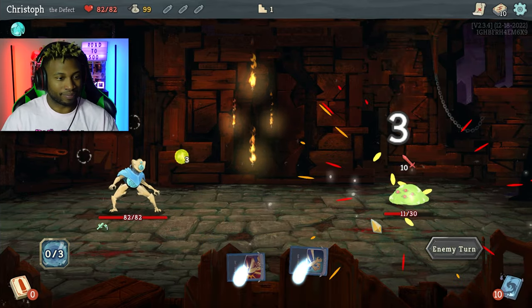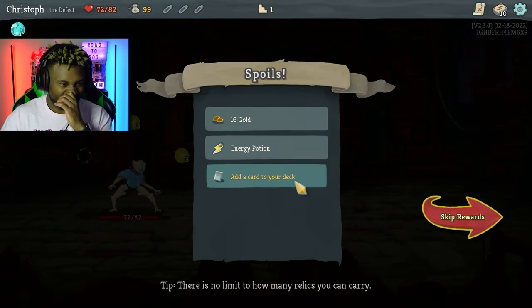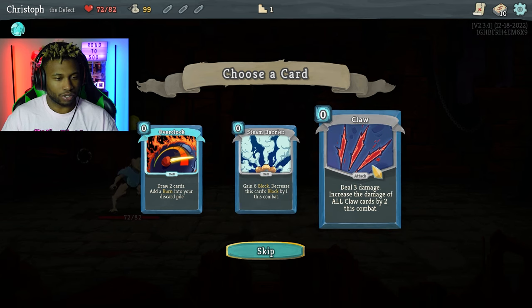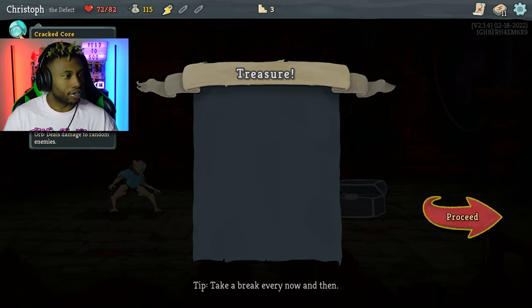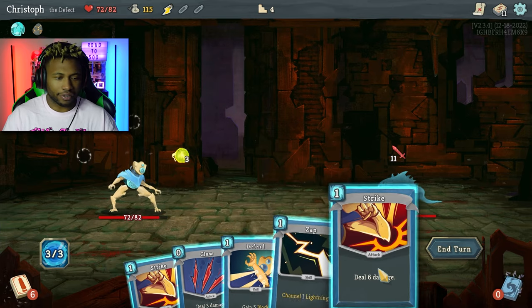I think I like the Defect a little bit better. Add a card to your deck, draw two cards, add a burn into your discard pile — unplayable, at the end of your turn take two damage. Gain six block, deal three damage, increase the damage of all claw cards. I don't think I have any claw cards though.